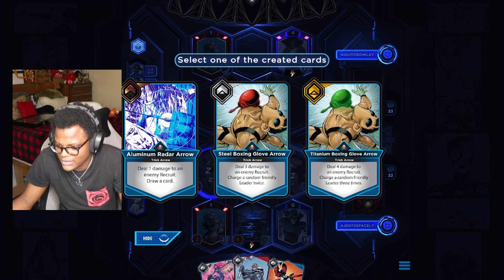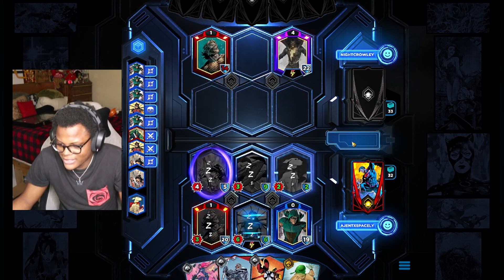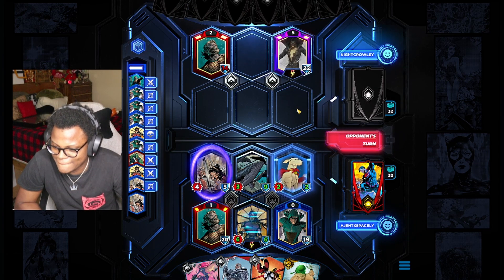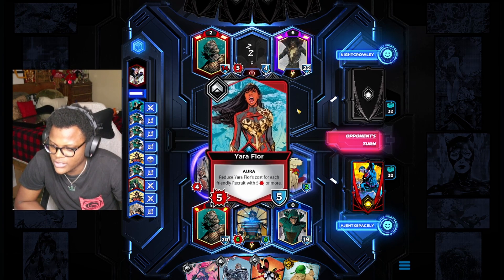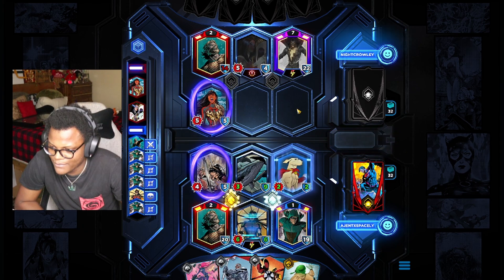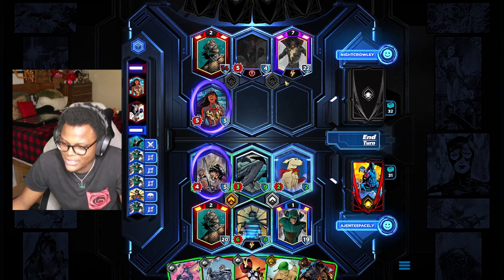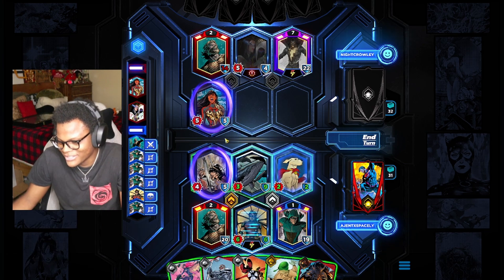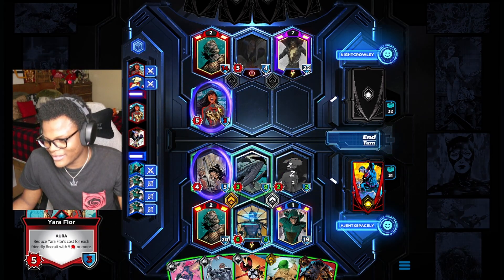Was that the double silver turn? Screw it — Titanium. Let's just get all the charge cards. I'm a big fan of charging. Talia Al Ghul — sure. Yara Floor — sure. My board's kind of full. Why did I play an aura unit? I don't know how good that is. I can't play anything, I don't want to play anything. Do I just sacrifice the Crypto for something? I can't even get a sea creature.